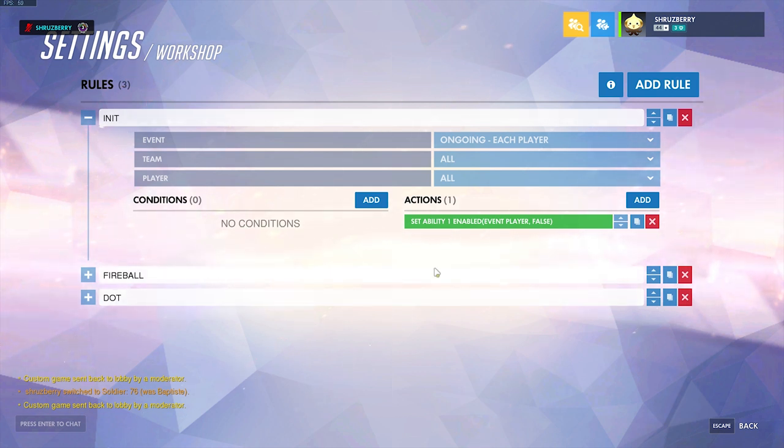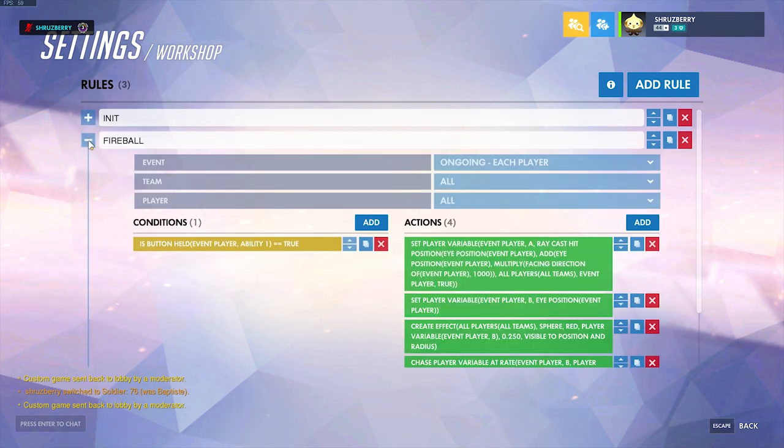I have three functions here. First I have my init function which disables the normal ability one so that I can replace it with my own. That's pretty straightforward.